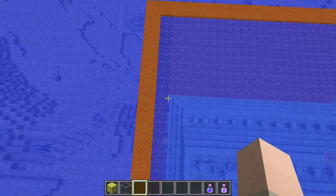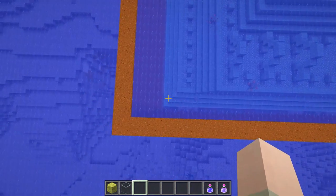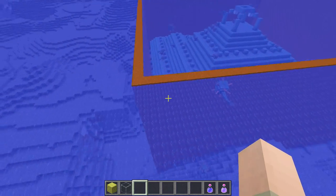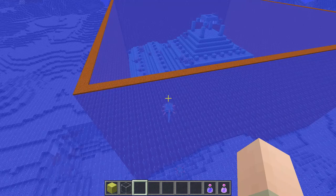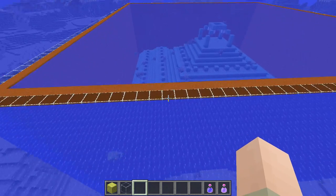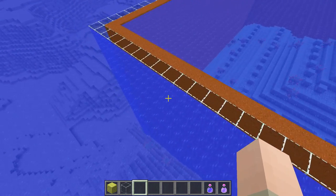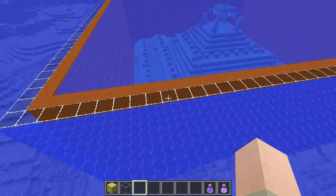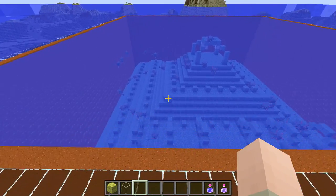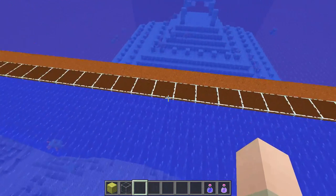Once the sand wall is in place, there's a one-block gap on the inside. Keep in mind that guardians can spawn up to three blocks around the temple. You then want to build a permanent wall around the sand wall — I'm using glass because it looks great, but any material works. Working on the outside with the sand already in place is much safer, since you won't be shot by guardians while you dive down.